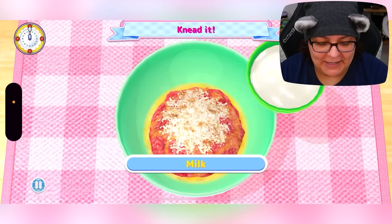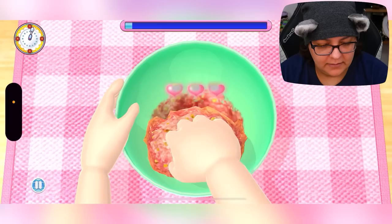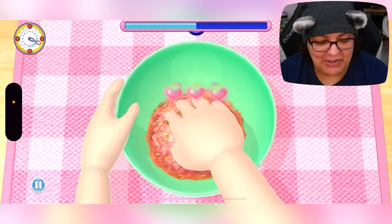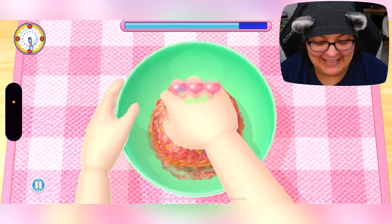Whipped egg, bread crumbs, milk, fried onions — and knead it! That is like Dance Dance Revolution — we gotta follow the arrows! Look at all this heart coming out of the hamburgers! I didn't know there was a whole technique to mix hamburgers. I'm pretty good at mixing meat. What the heck — that was an extra twist at the end! It's definitely a hamburg steak.